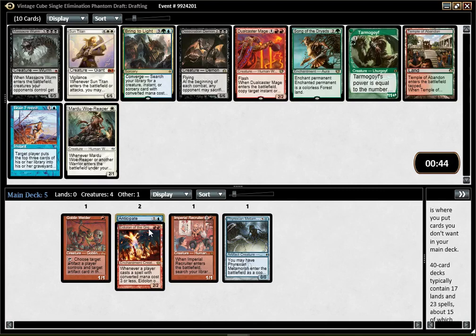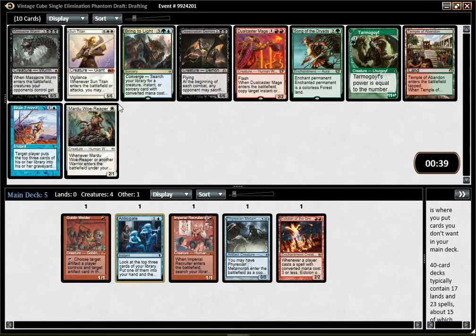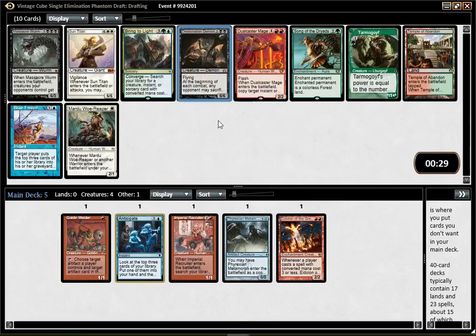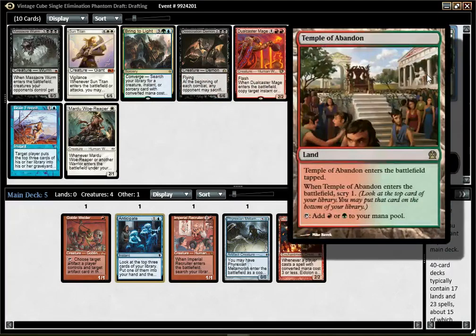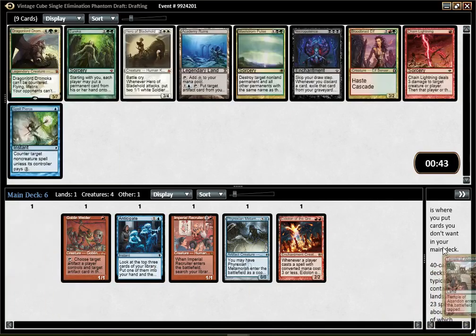That pack doesn't have much going on for anyone. Regarding what I just said about midrange decks — Desecration Demon is fairly aggressive, but Black Beatdown is probably a bit too slow in Vintage Cube. Tormog's Witch is pretty bad for the same reason. All in all, that pack doesn't have much. There is a slight chance I play green, so I'm gonna pick that, but it's a pretty disappointing pack.